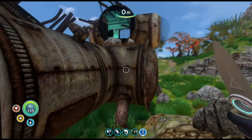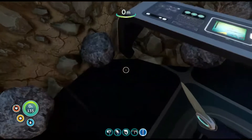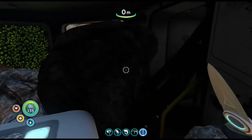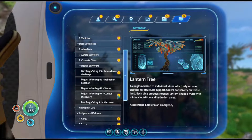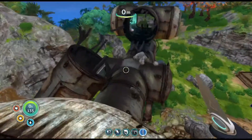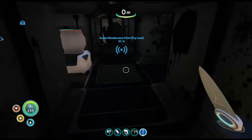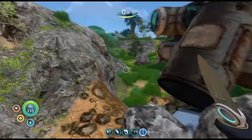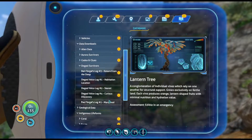Now we have a new mystery to unfold of the Degasi crew. There's a purple tablet — whoa! Some funky writing on there. Degasi voice log four — wait, hold up. We got Degasi voice log one, two, and then four. What the heck? Did we miss something up here? I feel like we're missing a PDA. Maybe it's somewhere else on the island. Let's play them anyway — do we do four? Yeah, let's do four.